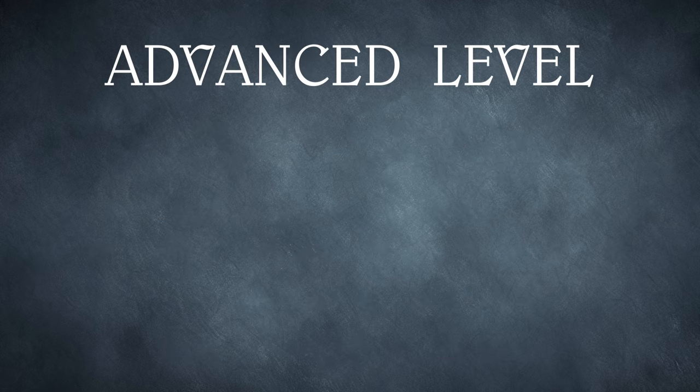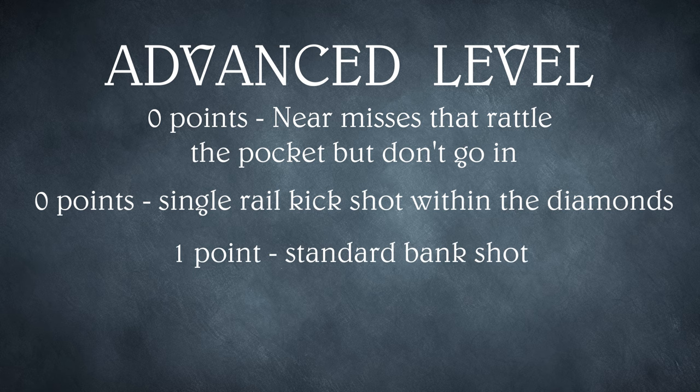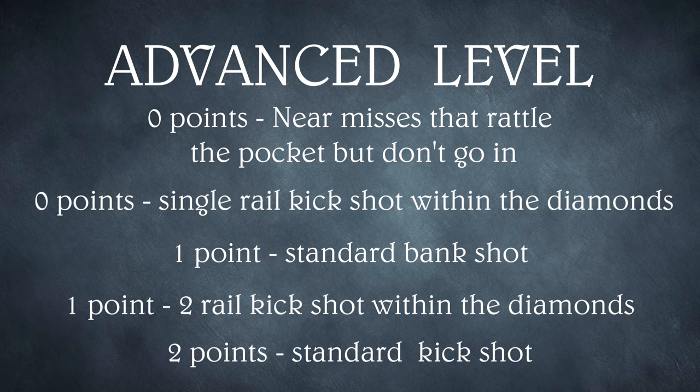The advanced level awards no points for a rattler or for a single rail kick shot within the diamonds. One point for a standard bank shot or for a two rail kick shot within the diamonds. And two points for a standard kick shot.